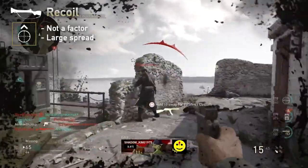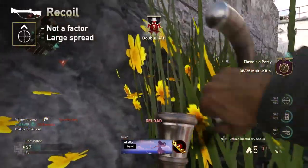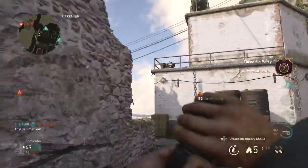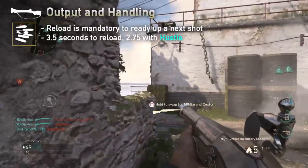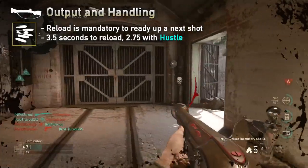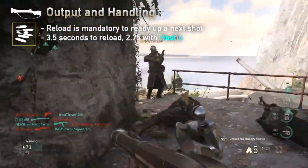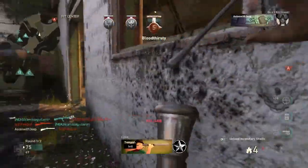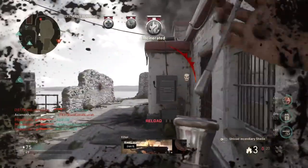Recoil is high but simply not a factor given the nature of the pellet spread, which neglects fine aim. Speaking of magazine size, you get only one shot to fire before you need to reload, and this procedure takes about 3.5 seconds, greatly limiting your overall output. The hipfire spread is quite large, particularly when moving. Aiming will tighten up the spread, but the steady aim attachment will achieve a similar benefit.